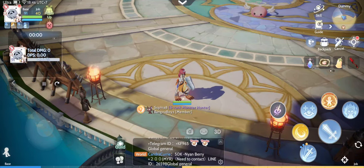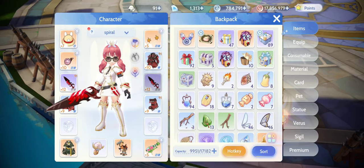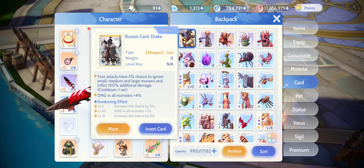Hello everyone, this is Nightmare Gaming, trying to check if the Drake card really does have a huge impact in terms of DPS, whether it's Lord Knight, Assassin Cross, or Sniper. The illusion Drake card gives a 5% chance to ignore the size penalties of our weapons and inflicts 100% additional damage with a cooldown of 1 second, plus 4% damage versus all monsters.